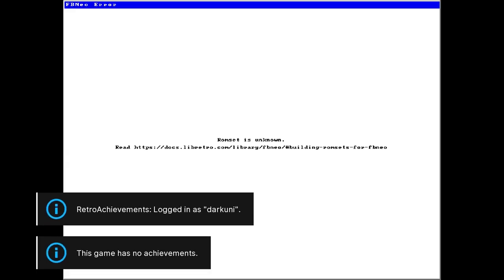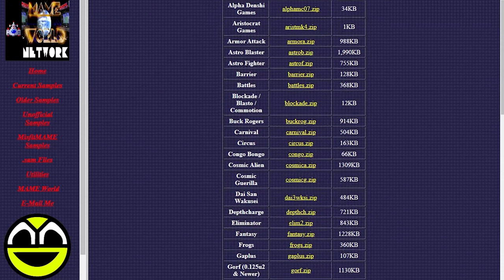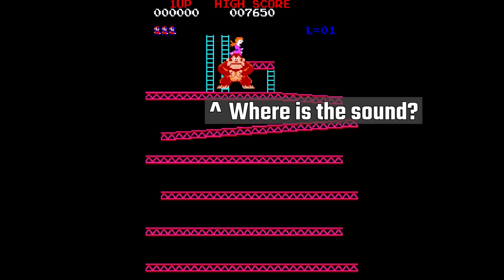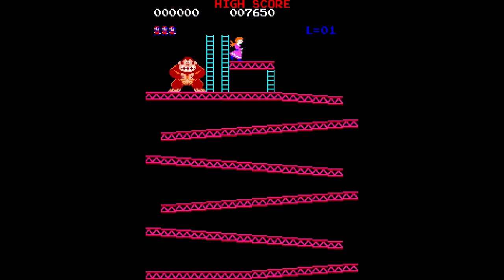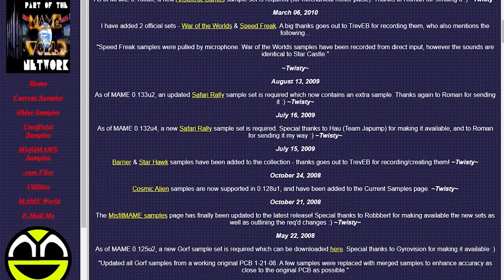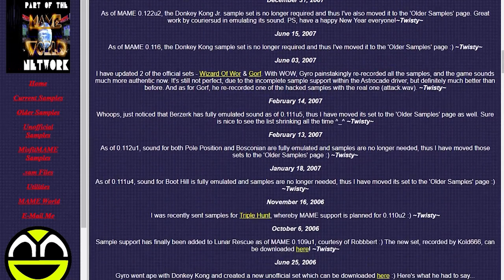The icing on the cake is that some versions of MAME required sound samples to augment missing audio from games like Donkey Kong or Star Trek. Depending on your MAME version and/or ROM set, you may also need these sound samples put in the right place to get them working.